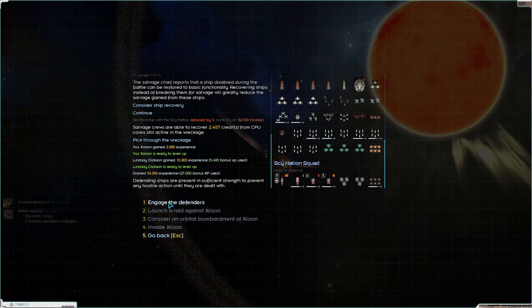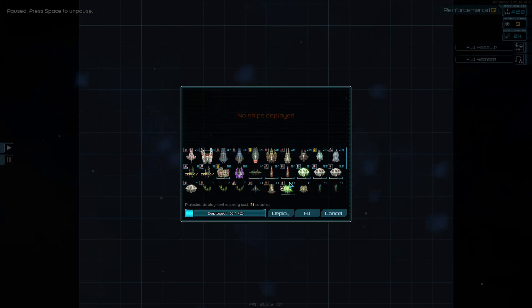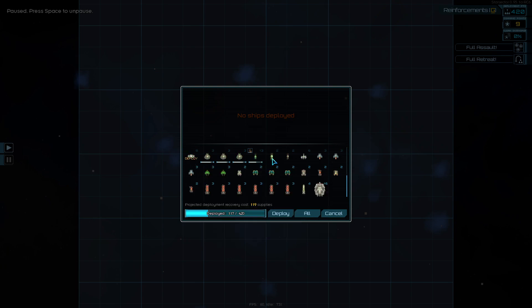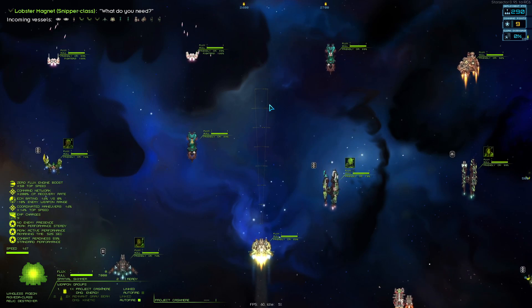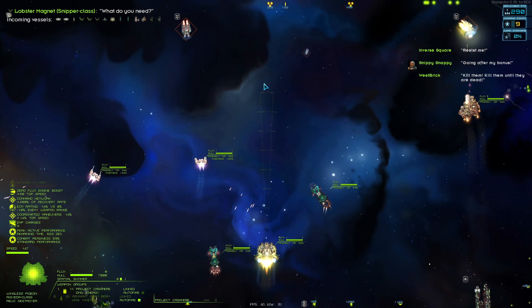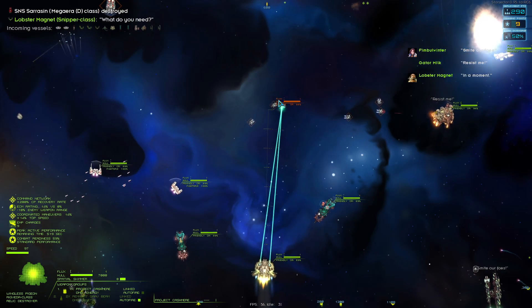You have more defenders? Let's send even more ships and I'll even send my ship again. Whatever. It's going to be our planet in a minute anyway, so y'all can defend as much as you want I guess. Lobster magnet - what do you need? Well, I need Cyanation to not be stupid.